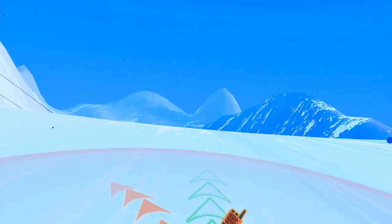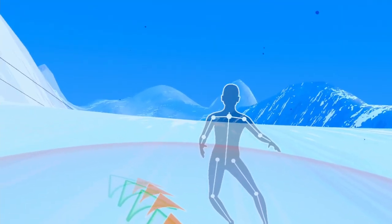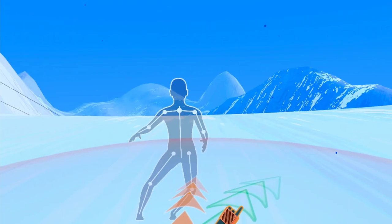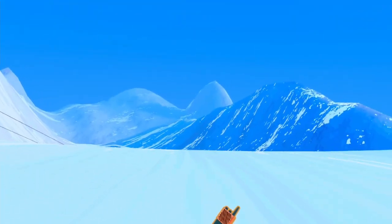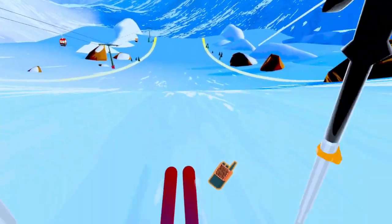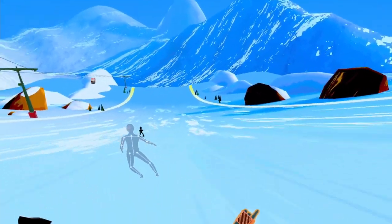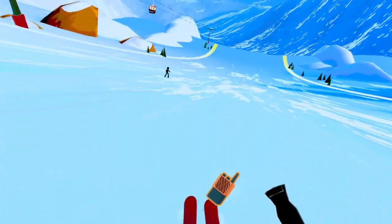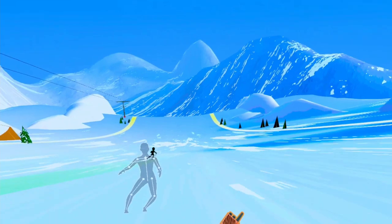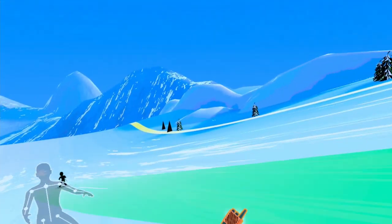Think of your body as a joystick — you lean or step in the direction you want to go and try to avoid rotation. Match the green arrows. Then it's time to hit the slope. The ski instructor will guide you through the training course — follow on the tail of the instructor using the motion controls we just practiced. Feel free to look around and enjoy the view; your gaze is not directly controlling the skis.